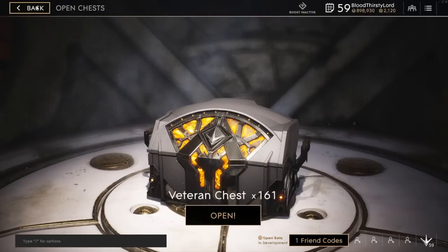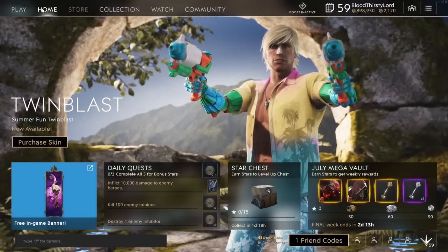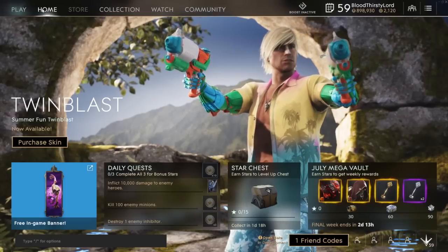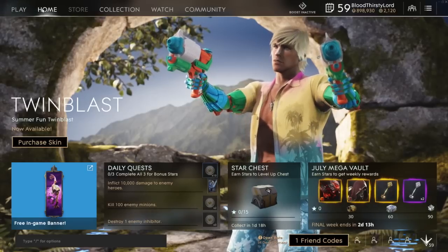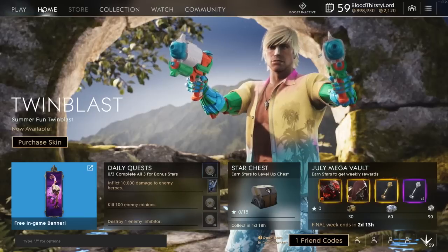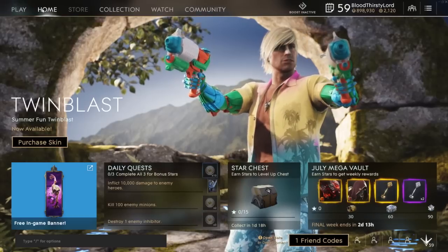That was the 20 veteran chests being unboxed on the channel, and we got some crazy stuff — some crazy epic cards just then. This is really fun. Mates, as always, tell me your opinions and thoughts in the comment section below. What do you think about the cards we got from this unboxing? Do you want to see more veteran chest unboxing on the channel in the future? And how many veteran chests did you get in your first time in version 42? If you enjoyed this video, show us by smashing that like button — let's try to get 200 likes. Subscribe to become a mate today.